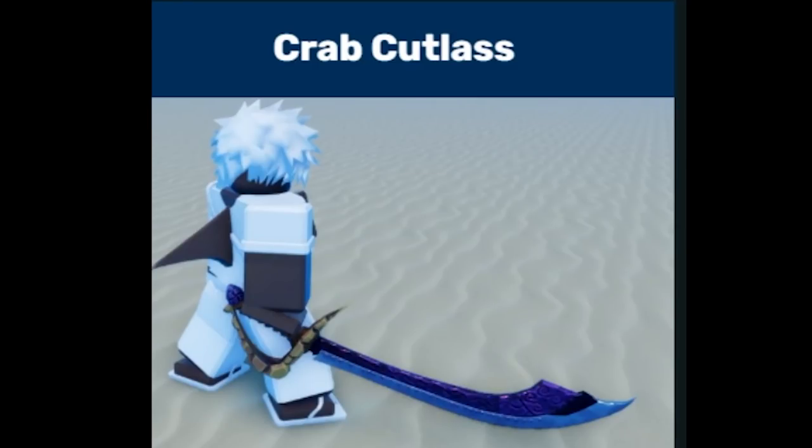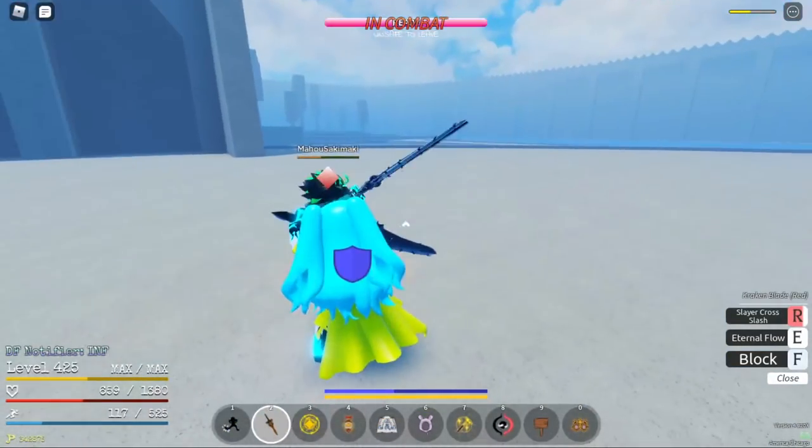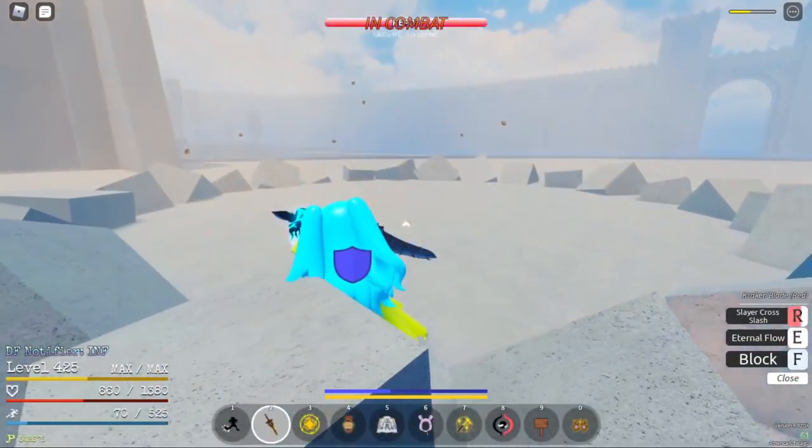Crab Cutlass, 1% drop rate, can be obtained by defeating Crab King Choba in Alabasta, 8 base damage. Golden Hook, 5% drop rate, can be obtained by defeating Crocodile at Alabasta, 7 base damage.